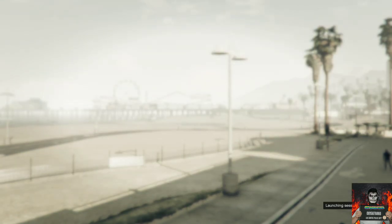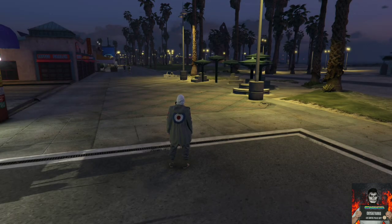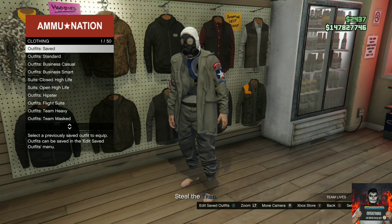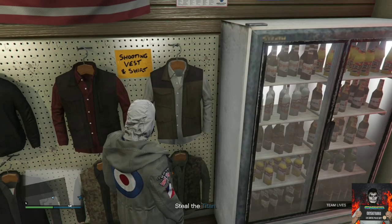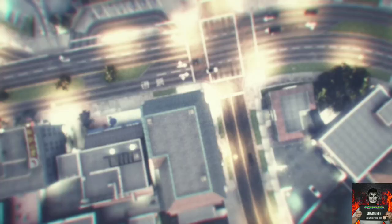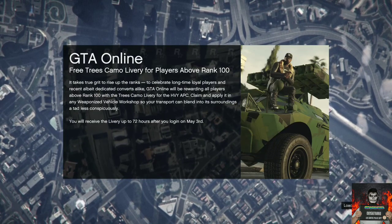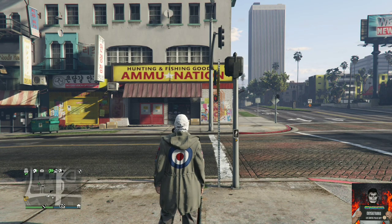Accept the alert once again. It should load you into the mission with an invisible torso. Once in the mission, make your way over to the nearest Ammu-Nation store and save this as an outfit. Afterwards, pull up your phone, go over to the jobs list, and quit the job through the jobs list. It will launch you back into your last session and you should see the invisible torso.